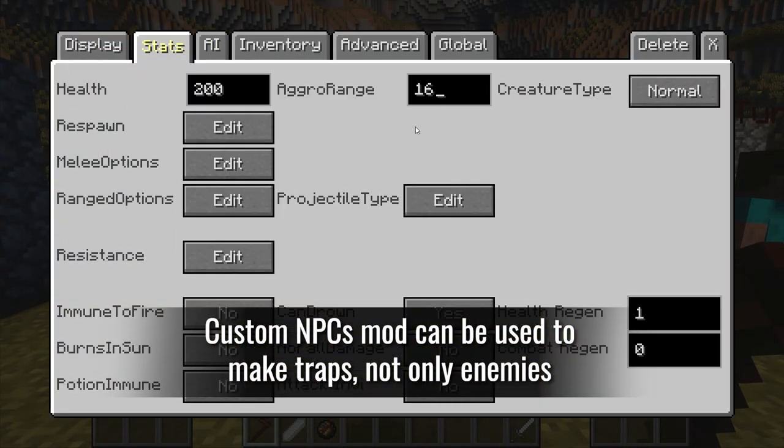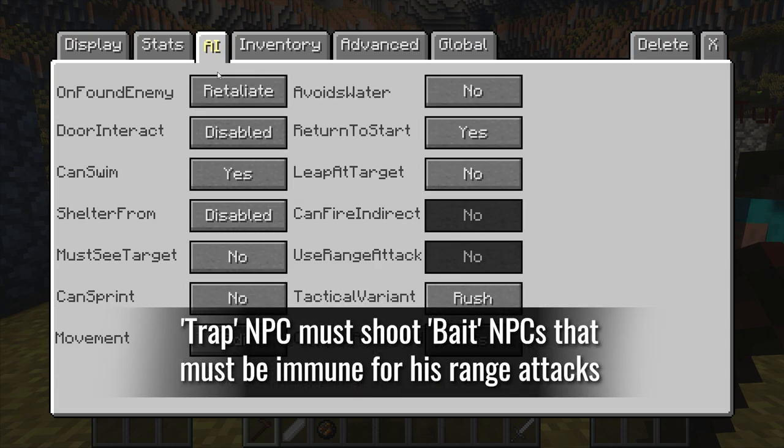The Custom NPCs mod can be used to make traps, not only enemies. Trap NPCs must shoot bait NPCs that are immune to their ranged attacks.